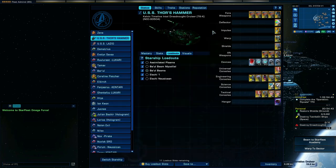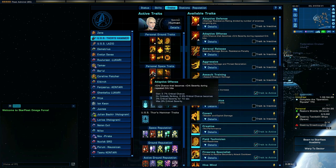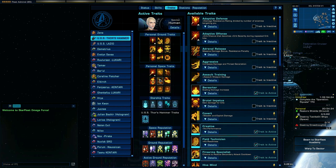Hello and welcome to another StatTrick Online video. Today we're looking at Infected Space Advanced, or as we like to call it in the community, ISA. This is a blog-based TFO Advanced, and it's quite a quick TFO to do.